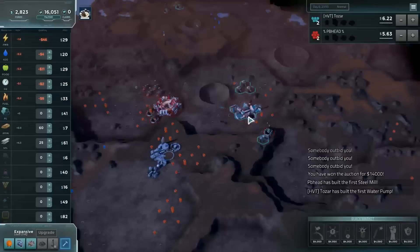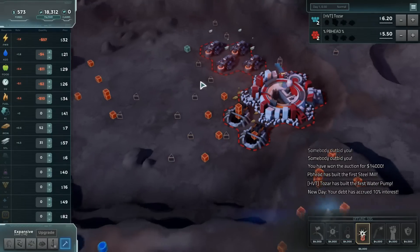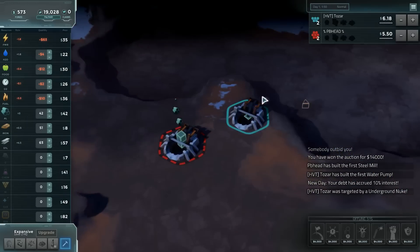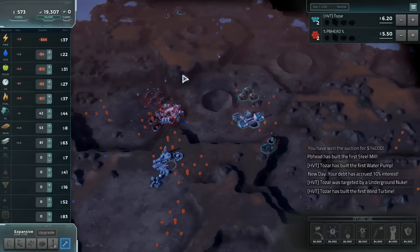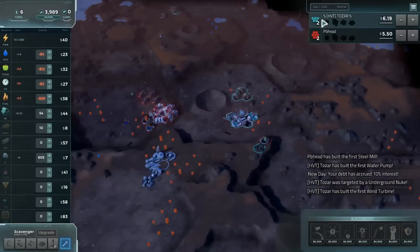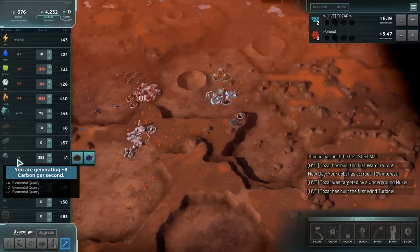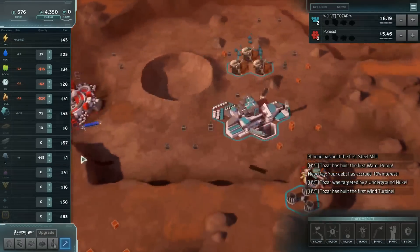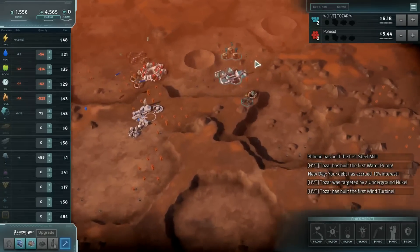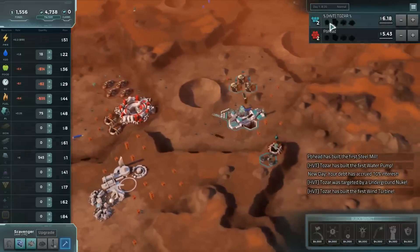There were a bunch of resources in that area — he grabbed up a lot — but we can also see there were resources to the left as well. If he had founded a little bit to the west he wouldn't be feeling so claustrophobic this game. Underground nuke right on the aluminum tile of Tozar — no surprise whatsoever. PB has a very easy monopoly on that resource right now and he knows it. Tozar is sitting on one high carbon tile and two low carbons all with adjacency, getting a good healthy — probably way too much — eight carbon per second right now.